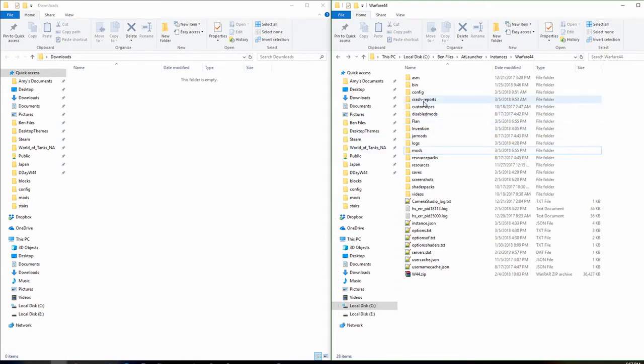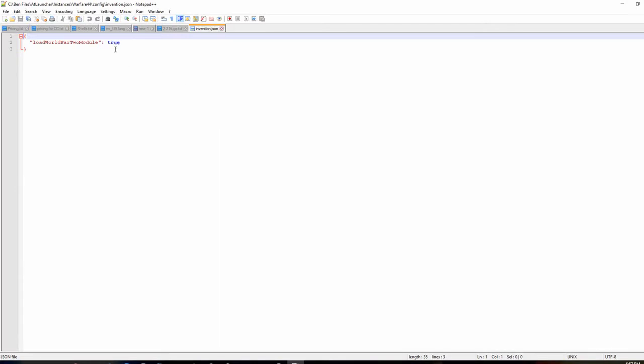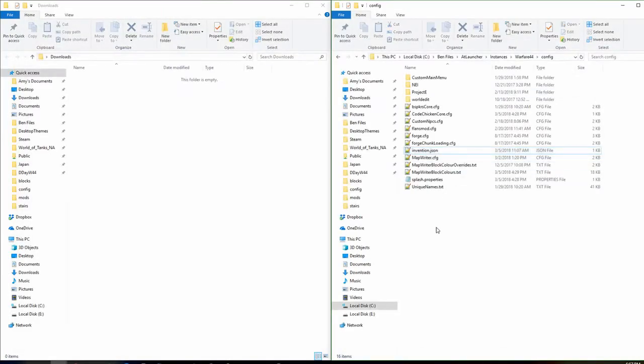So after you launch the game, exit out and go to the config. You'll find a new file called Invention.json. Open that up and it'll say False — set it to True, exactly the same way shown here, with the spacing and everything. Save it and exit, and you'll have World War 2 blocks when you enter.